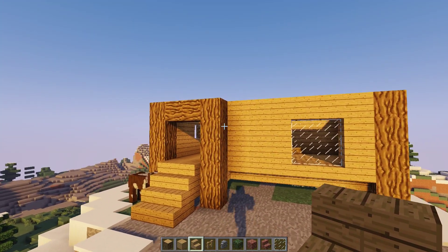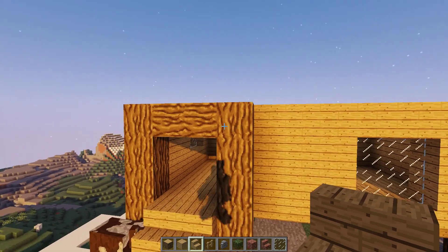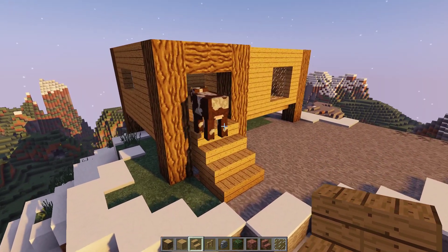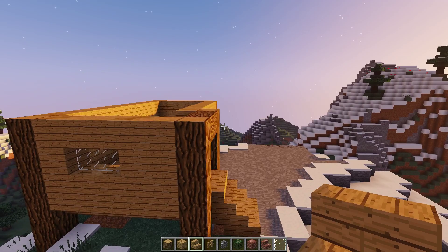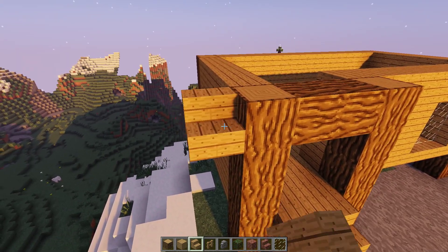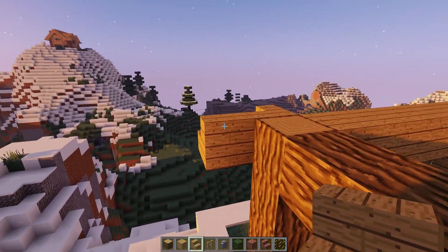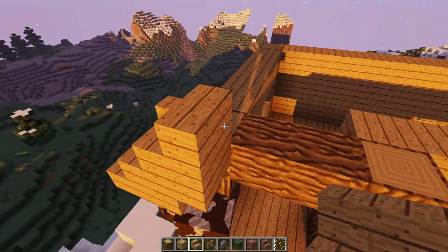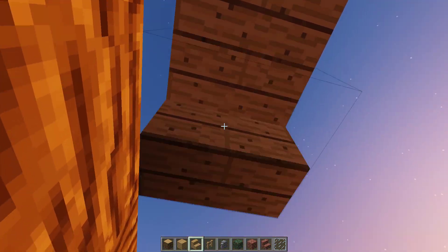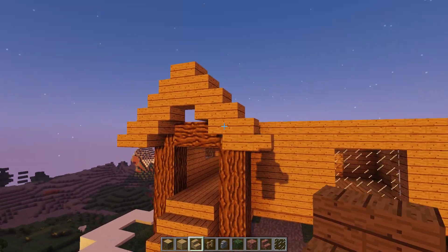The next step is the roofing. I'm going to walk you through this one without cuts because it's a tiny bit confusing. We'll start with this side — put one stair like that, go like this, go upside down, and take it up just like this. That's half the roof right there. Then do the same thing in reverse and bring it down.